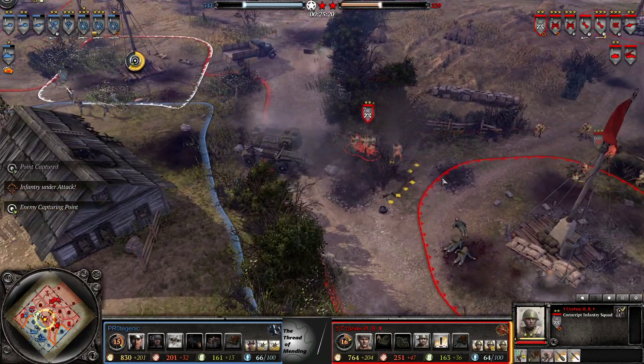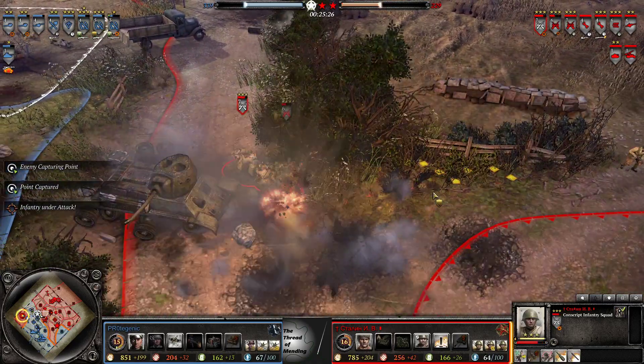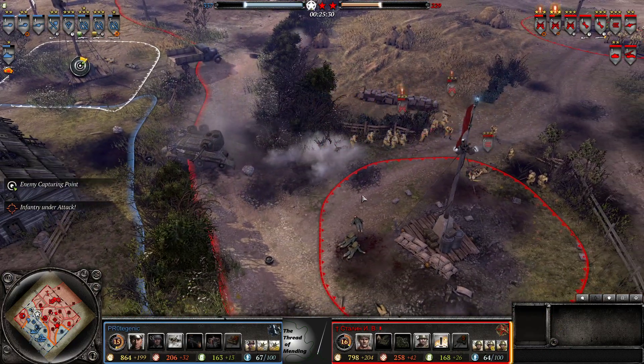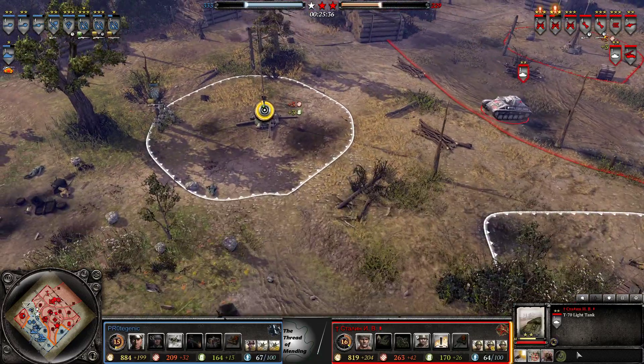Very very clumped up, ISG is coming in. That could have gotten way worse — only loses one model, very lucky break there for him. T70 VET 2 — just gave it a beautiful 20% reload, 20% accuracy, and 40% sight range in recon mode.